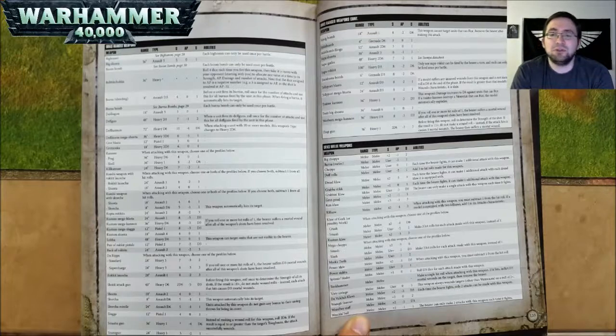A Dakkagun is 18 inch range, Assault 3, Strength 5, AP nothing, and 1 damage. A Deff Gun is 48 inch range, Heavy D3, Strength 7, AP negative 1, and 2 damage. When a unit fires its Deff Gun, roll once for the number of attacks and use this for all Deff Guns fired in this phase. A Deff Cannon is 72 inch range, Heavy D6, Strength 6, AP negative 4, and D6 damage. When attacking a unit with 10 or more models, its weapon type changes to Heavy 2D6.